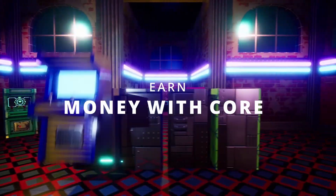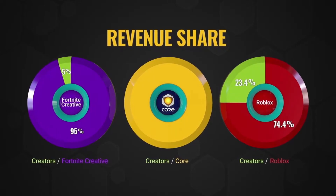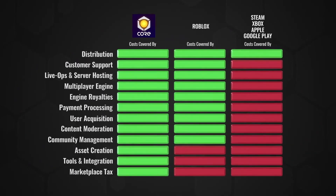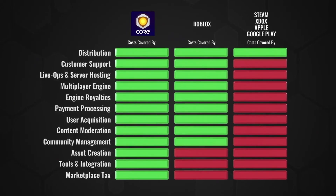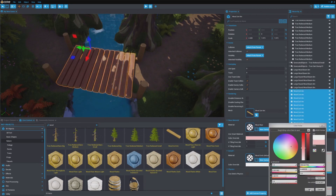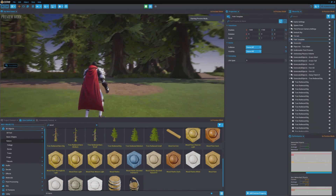You can even earn money with Core through the perks program, and they have 50% revenue share. It is 2x Roblox revenue share and 10x Fortnite creatives. Some Core creators have been able to even quit their day jobs or buy a car with the help of the perks program.